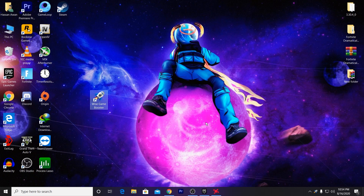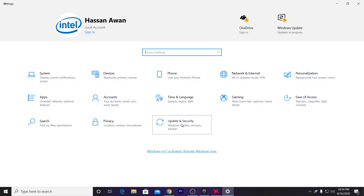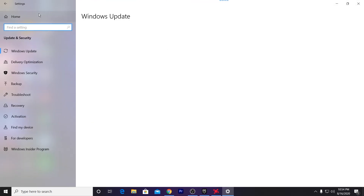Crashes can also be caused by pending Windows updates. Make sure to update your Windows to the latest version. Go into Settings, click 'Check for Updates', and update your Windows to the latest version. I have the latest version currently on my PC and I'm not getting any problems.